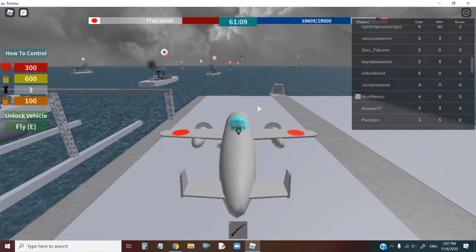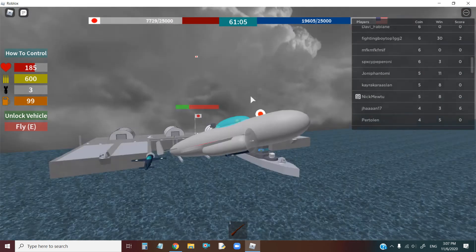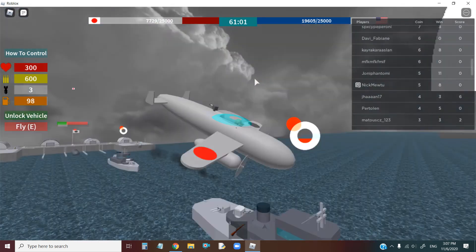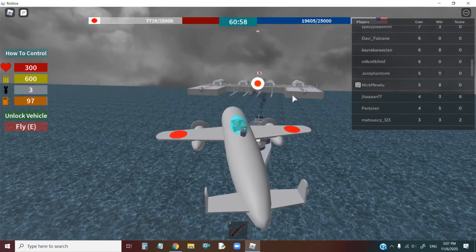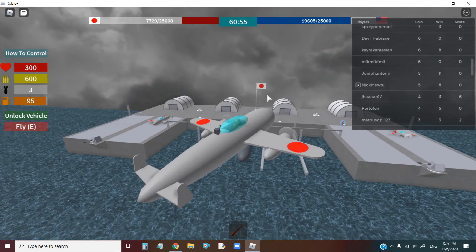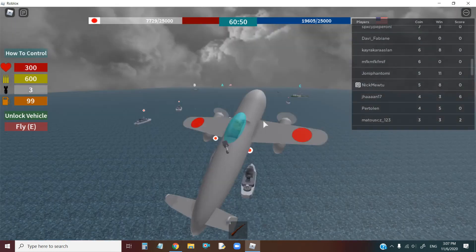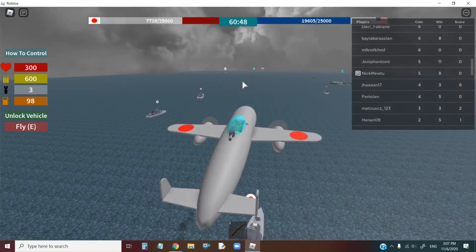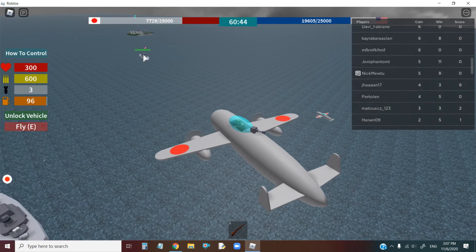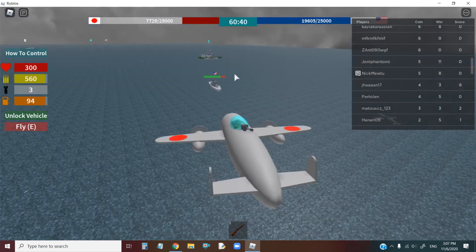So I'm gonna take the best airplane first. Wherever you click, this is where the airplane aims. Right now I'm Japan. Let's go defend this. I thought someone was here — yes, someone was here. Okay, I'm very confused. So with F you can fire, and with B you can throw bombs.